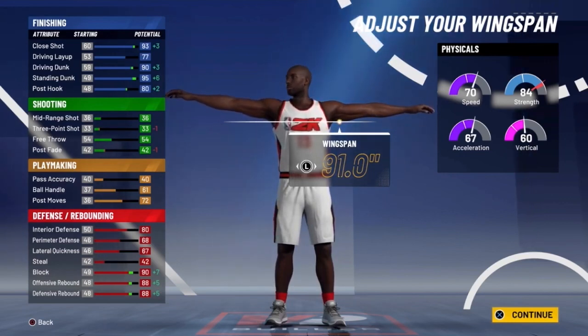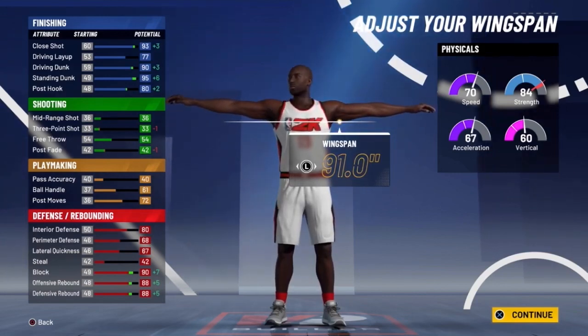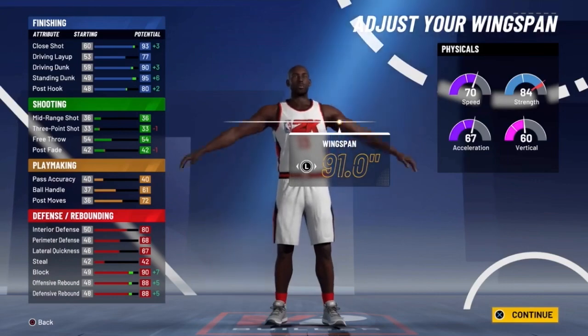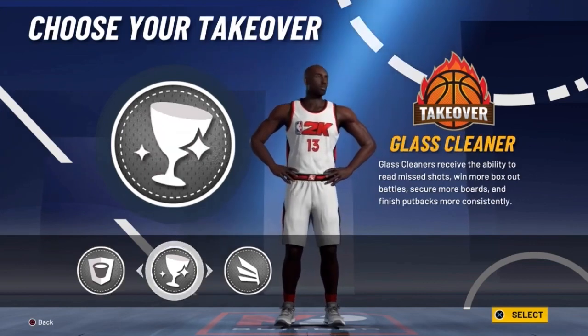When I play with my teammates, all of them make shooting or shooting/playmaking builds. I wanted a build where I can play defense, get rebounds, and finish at the rim — and this build does it. We get every single contact dunk available, still have a 60 overall vertical, 70 overall speed, and 84 strength — which is reduced because of the wingspan.